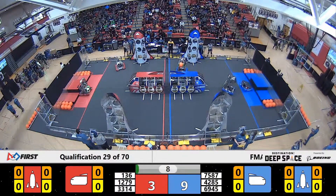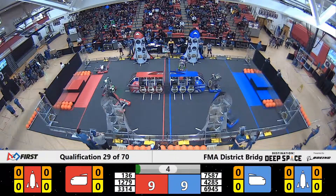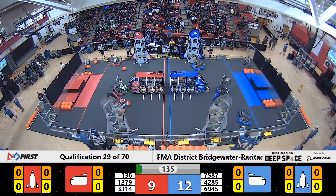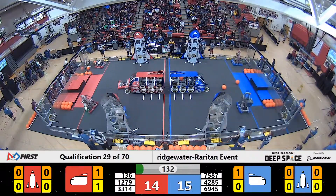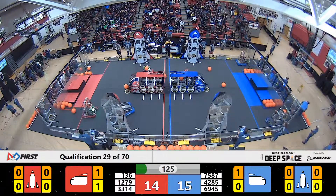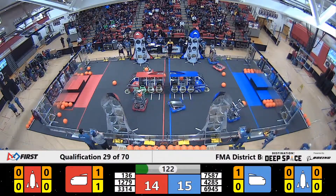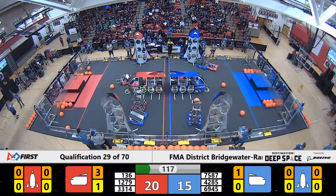Our Blue Alliance — 4285 as well as 6945 — coming down off the hab. The rookies join them. Red Alliance also fully down off the hab. 3314, the Mechanical Mustangs, look to place that hatch panel, just barely missed. Their 1279 Cold Fusion on the Red Alliance as well, up, up, up, and in with that high shot into the cargo ship. Let's see if it goes — they've got to line up. Mechanical Mustangs meeting them on the other side.